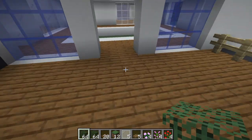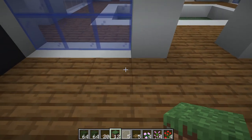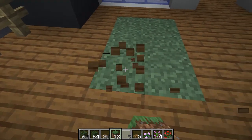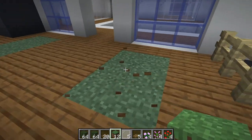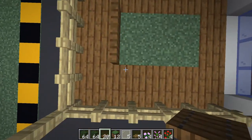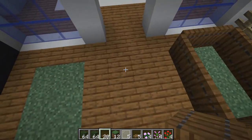The first thing we can do is actually work on the patio. We're going to go one block over right here and place a two by three section of grass blocks. Then from there we'll get the spruce trapdoors and line around the entire surrounding with them — that's the 20 spruce trapdoors overall. Go ahead and go all the way around.